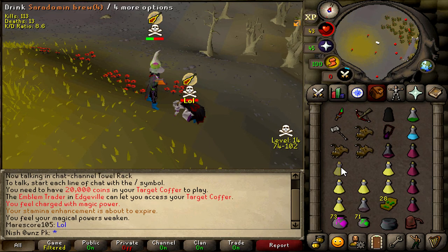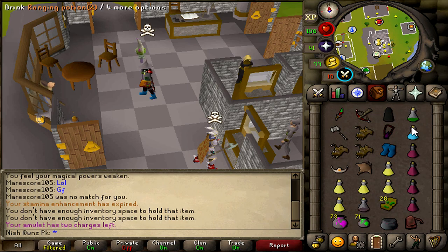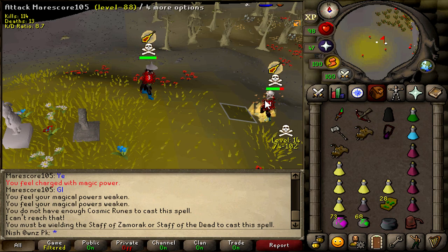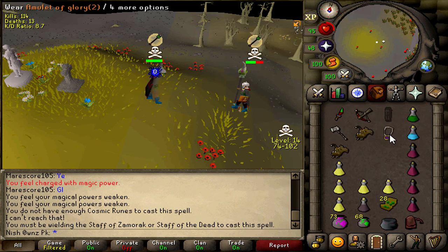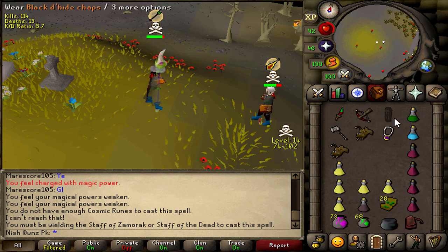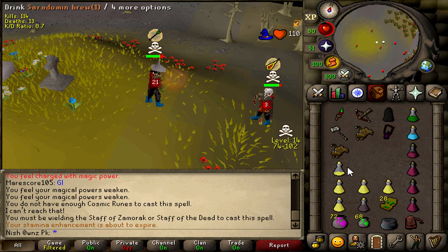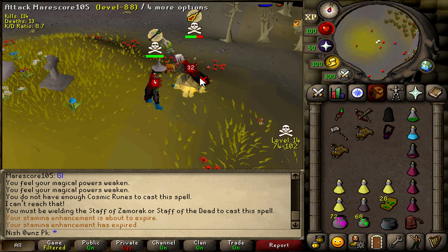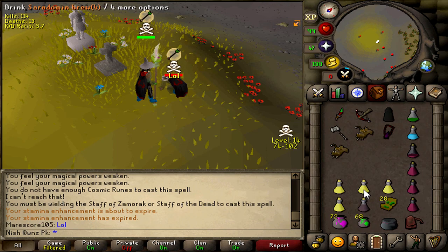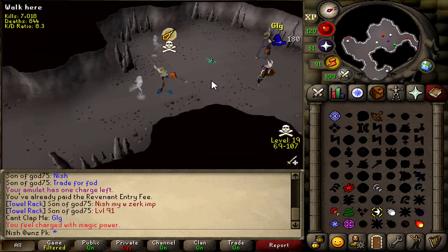Yes, there we go — good fight bro! Almost 4 mil including the wizard boots, pretty good loot. Then got him again — good fight bro, 3.7 mil, pretty much the same as before. Good luck man.